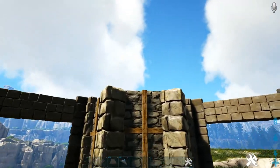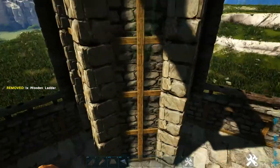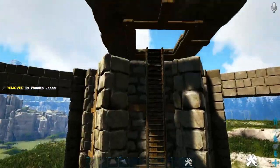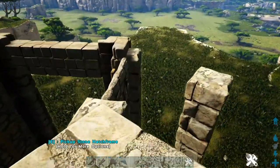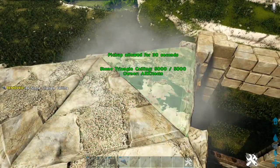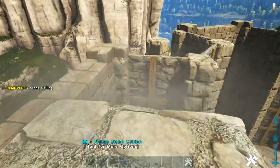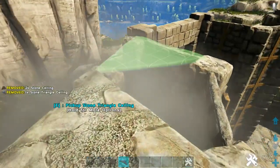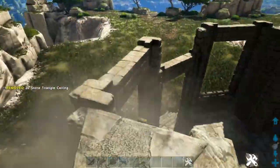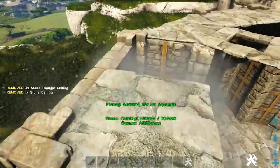Head inside the build, go straight back from the gate frame, and at the top of the back wall place a hatch frame, then drop wooden ladders down from the hatch frame all the way to the ground. Go up to the top of the hatch frame and place three stone triangle ceilings in front of it. Then to create the ceiling ring, place two regular stone ceilings followed by three more triangles, and continue this pattern until we reach the start point.